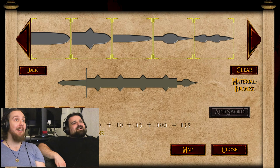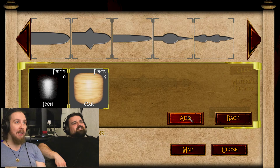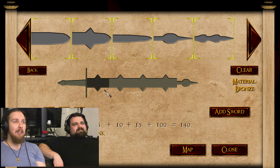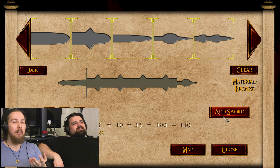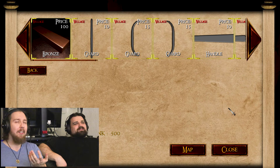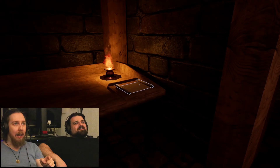Okay, pine is free apparently. Awesome, let's make it out of pine. Oak or iron for the pommel, I guess? I don't know — oak? Question mark? We don't know what money we have. Add sword, I guess. So what then? Okay, we have 500 money. Bye.